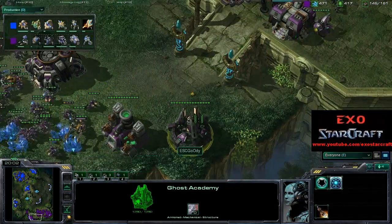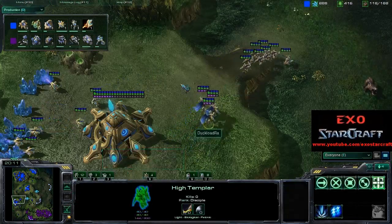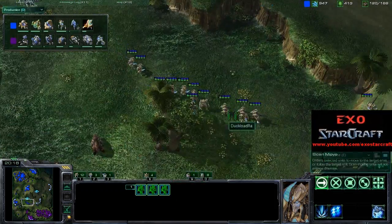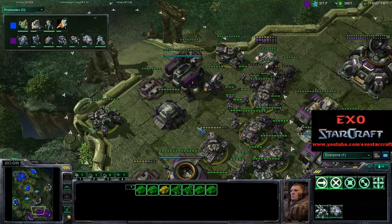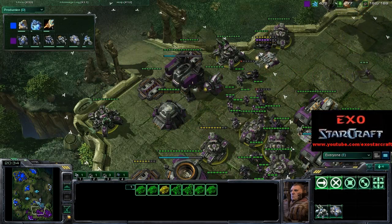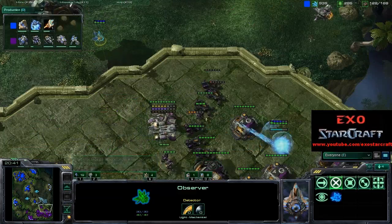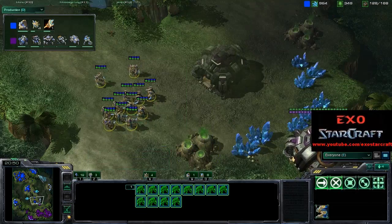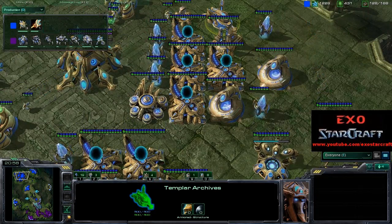Goody got a Ghost Academy as well, so we'll probably see some EMPs going down. He really needs EMPs against Immortals and High Templar — it's pretty much the best thing you can get because it deals with the shields from the Immortals and the energy from the High Templar. This is a lot of tanks. Looking at the army count, Goody is actually getting a 30 food advantage here — quite interesting. White-Raw not really in the commanding position he was earlier, having two bases up. But he still has these extra expansions — the thing is he really lacks the army.